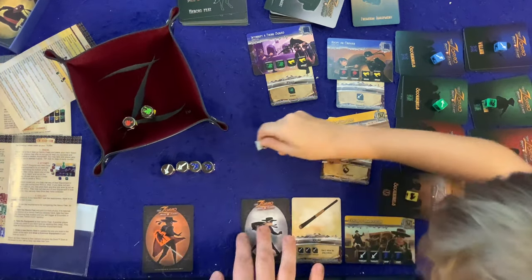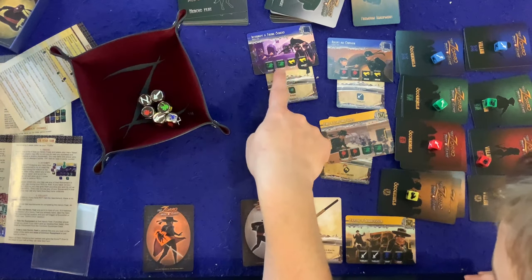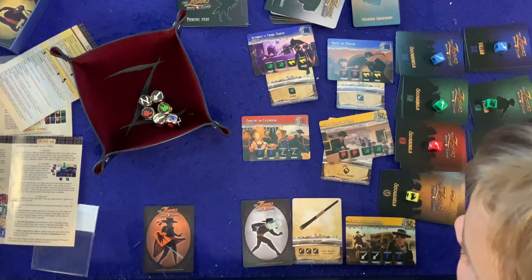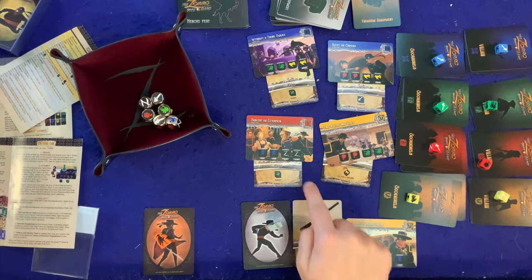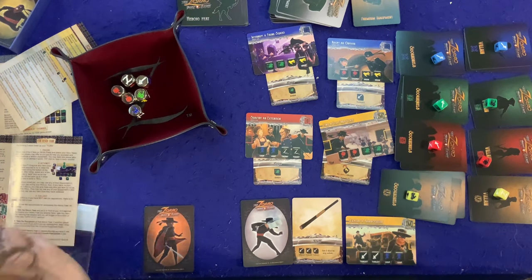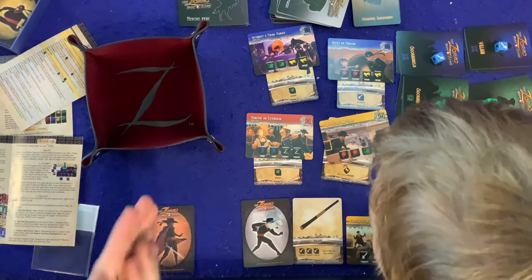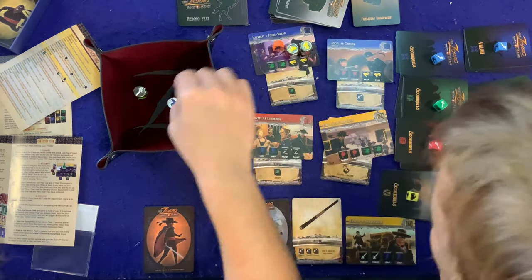A pro tip: go for feats that don't require the three white symbols, so that if you accidentally roll three whites, you're in good shape. A new heroic feat — Subvert an Extortion — is revealed along with a new common equipment card. Cards from the expansion have a little symbol to distinguish them from base game cards.